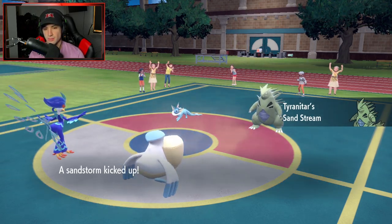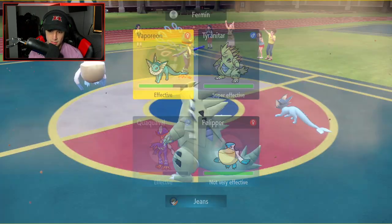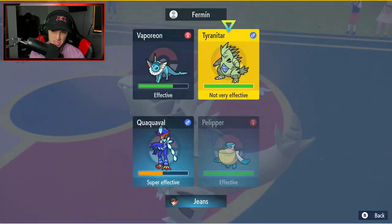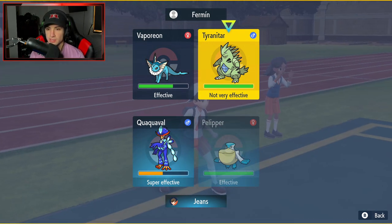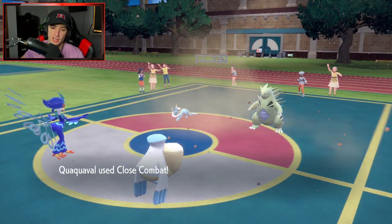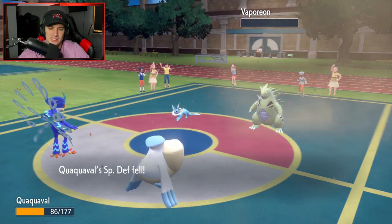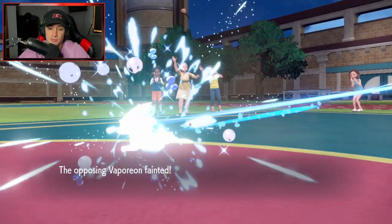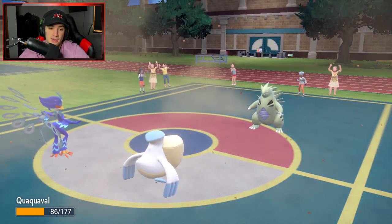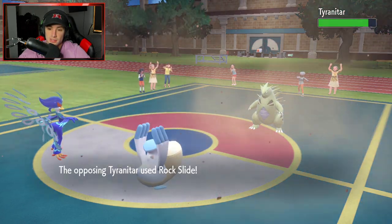I kind of just want to Close Combat and take out Vaporeon. If Tyranitar Terastallizes I'll go after it again. I do think it Terastallizes so I'll pop a Hurricane into it - but it doesn't Terastallize. Close Combat finishes off Vaporeon! I could have just dumped on Tyranitar but I really did think it was going to Terastallize into Flying typing. Lovely - Vaporeon down, Moxie boost is out and about.